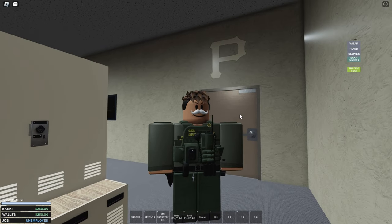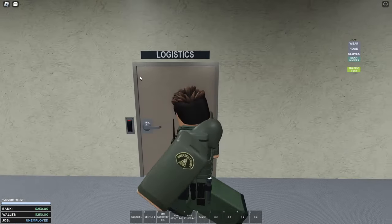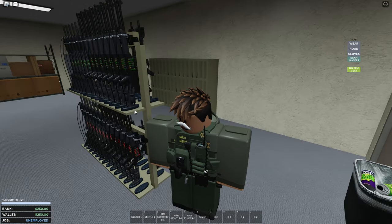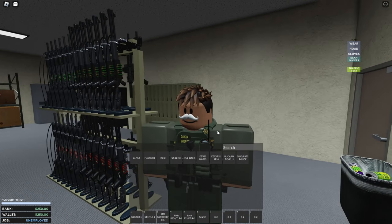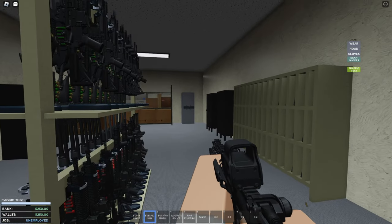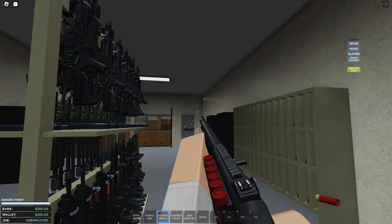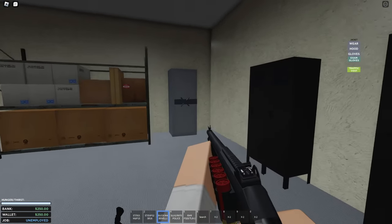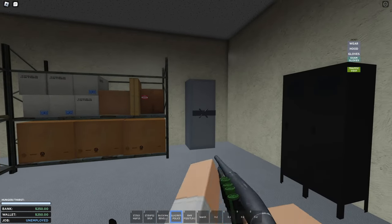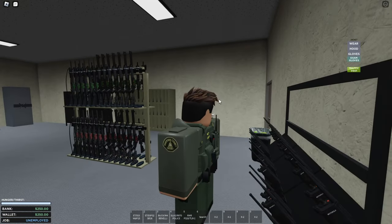The next important room is just outside the locker room down the corridor — the logistics section. In here you'll find ARs and shotguns. The AR has different firing modes: full auto and semi. There's also a shotgun — very realistic looking. The difference between the shotguns is that one has buck rounds and the other has slug rounds.